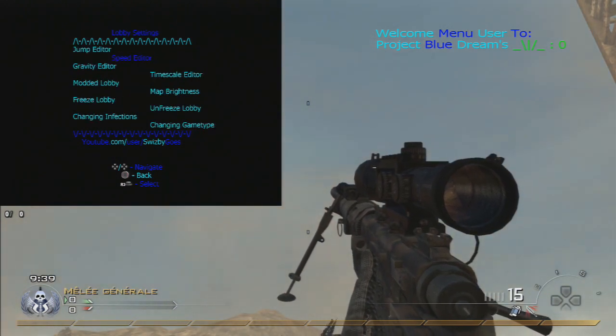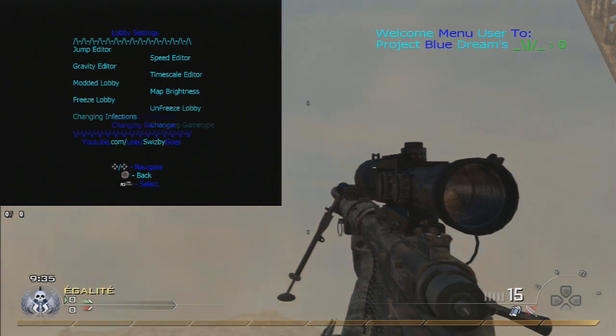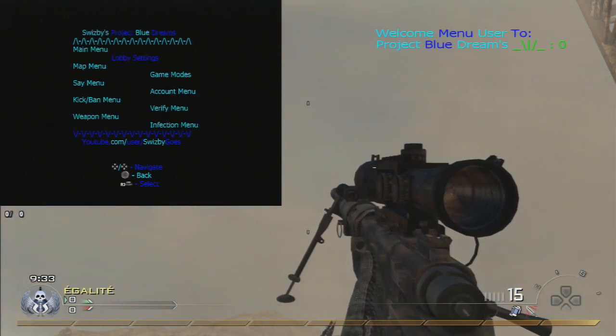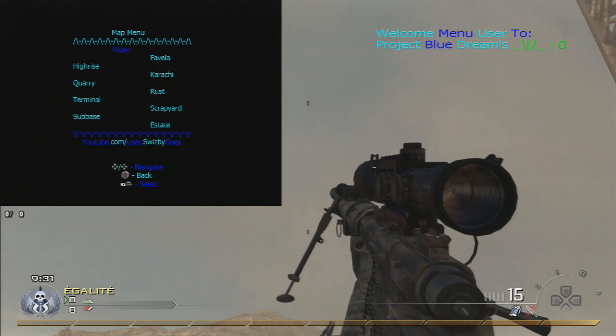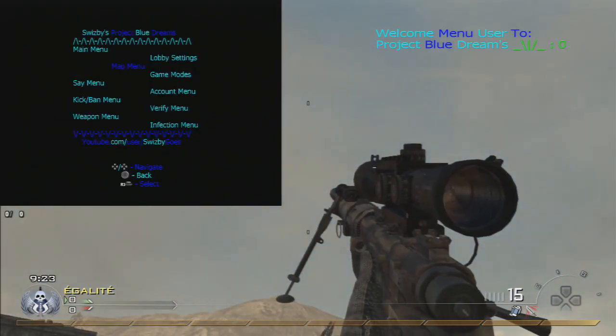As usual, you click on Select and D-pad up to open the menu, click on scroll to back out and R2 to select something. I think this menu is pretty simple but it's pretty cool to play with, so if you want to try it, the link is in the description.